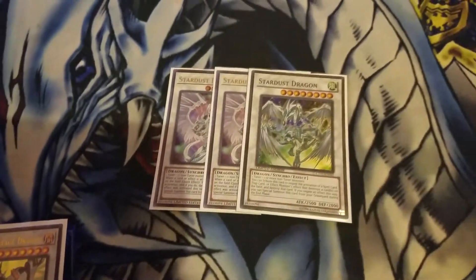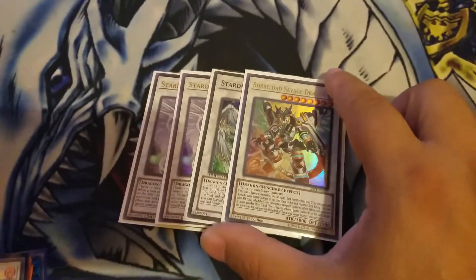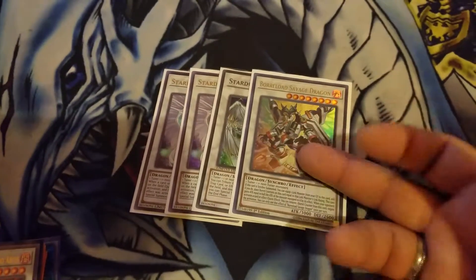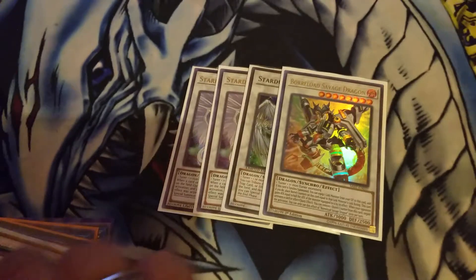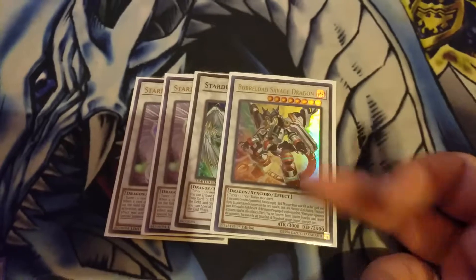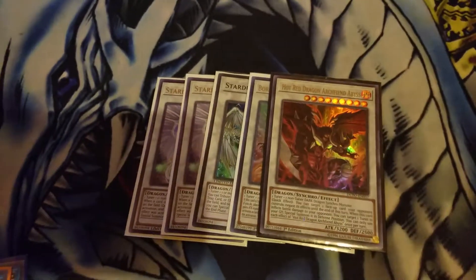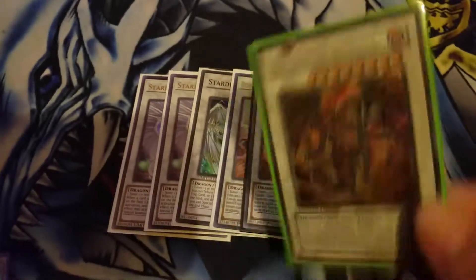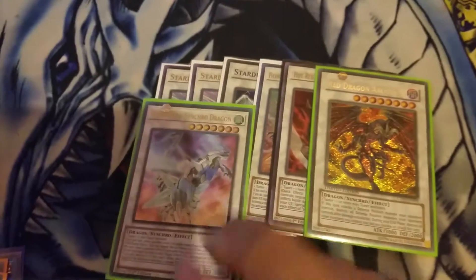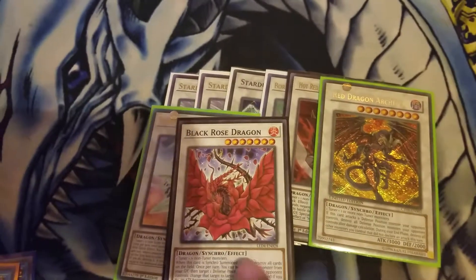Extra Deck: Three Stardust Dragons — I'm going to try to get a Ghost Rare to replace the middle one. One Borreload Savage Dragon, which you can make easily. With Foolish Burial you pay half your life points, send the Link card to the grave, and he becomes a 5000 with three counters. Hot Red — easy to bring out. Another combo. Red Dragon Archfiend — easy level 8. Clear Wing — easy level 7. Black Rose — easy level 7.